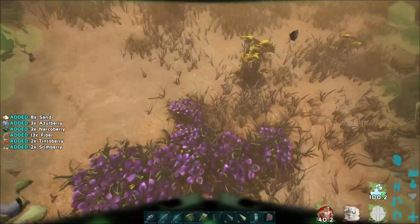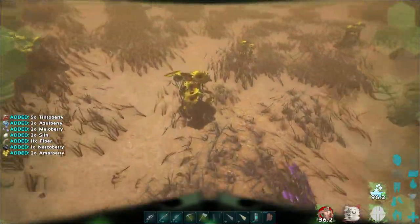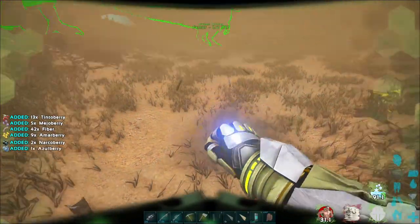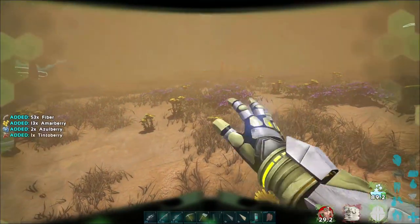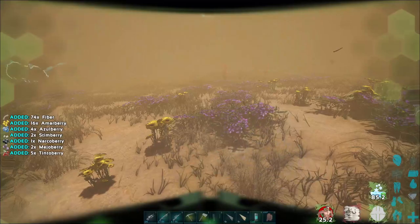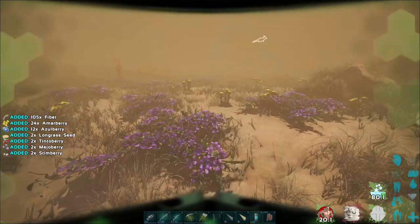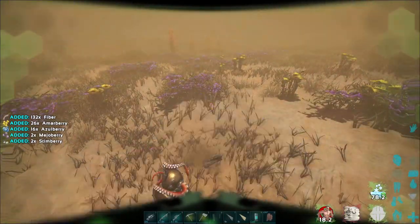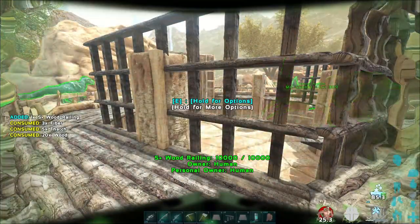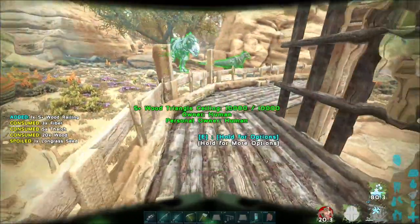I should probably get a jerbboa here soon - should have done that today. I want the perfect jerbboa, a max level one. I could probably find one but I'm gonna need a super spyglass, and there's crystal up in the mountain. I got Gunner here to fly me up. Is that a morellatops? Yeah, that's a morellatops - like a thorny dragon walking at me, but we're good.